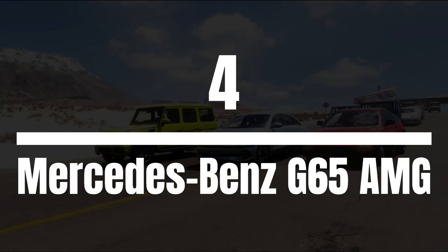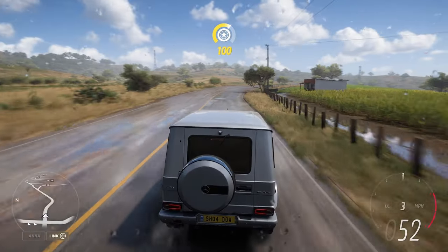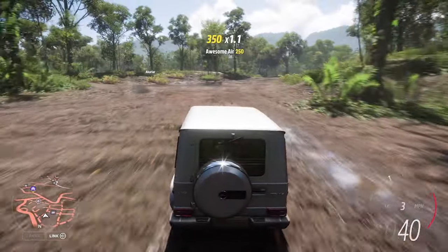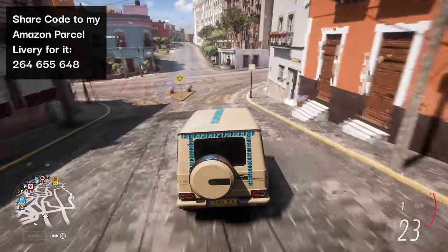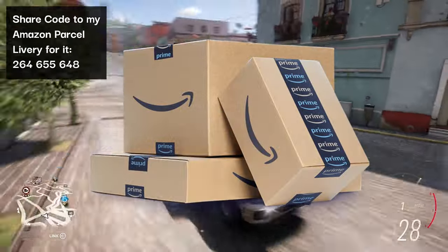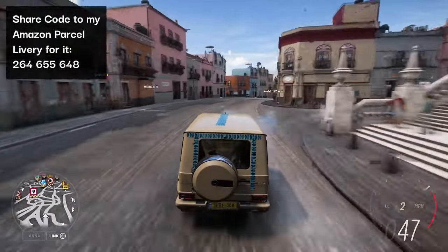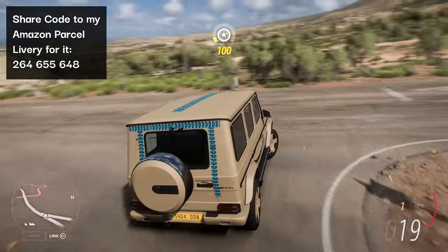Moving on to the number 4 spot, we have the Mercedes-Benz G65. I know a lot of people like this thing — it's not uncommon to see celebrities rolling around in one, and for driving off-road it's pretty decent. So you're probably wondering why it's so bad, if you don't have eyes. Because it just looks so boxy — it's hideous. It genuinely looks like the designer ran out of paper and only had some cardboard boxes lying around the office, so just stuck them together with sellotape and called it the 3D scale model. The fact that anyone can think it looks cool is beyond me. It also drives like a tractor on the roads.